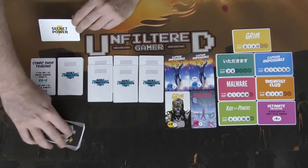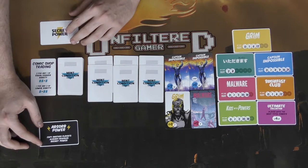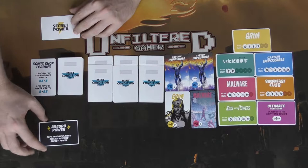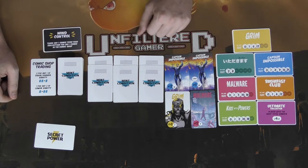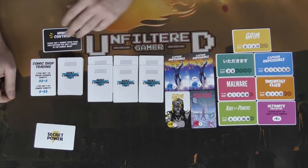There are two secret powers, one for each player. They're secret and can only be used once per round, but they change every round so make sure you use them. Absorb Power lets you copy another player's already-revealed secret power, which is only useful in a two-player game if the other player uses theirs. Mind Control lets you trade any one comic from your collection for any one comic in the shop — that's pretty useful.